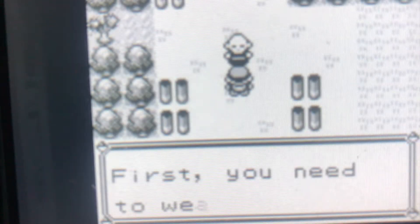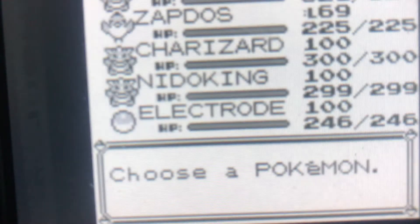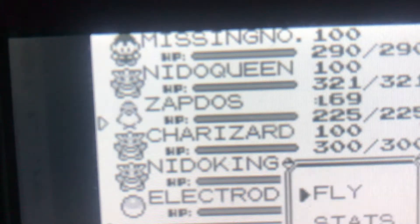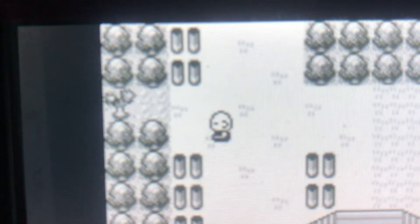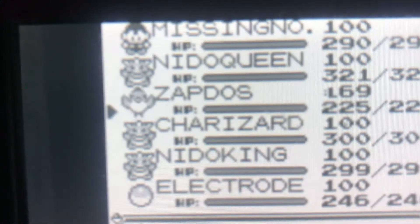Many people know how to do this glitch, but if you don't that's fine. As you can see I already have a Missingno — it has a very glitchy sprite as many glitch Pokemon do. I'll get more into the effects of Missingno a little bit later on. First we need to fly to Cinnabar Island, and then we need to go towards the coast. You will need Surf for this glitch, so make sure you've gotten through the game to the point where you get Surf.